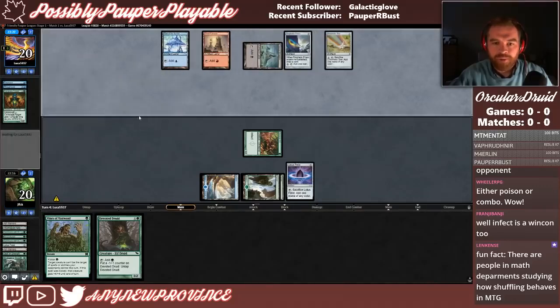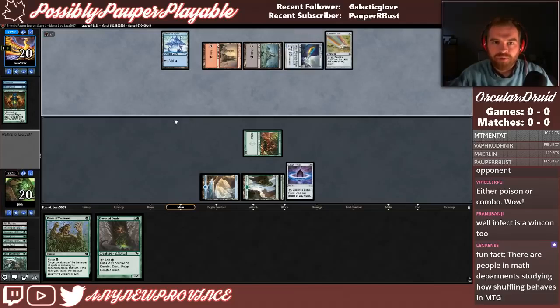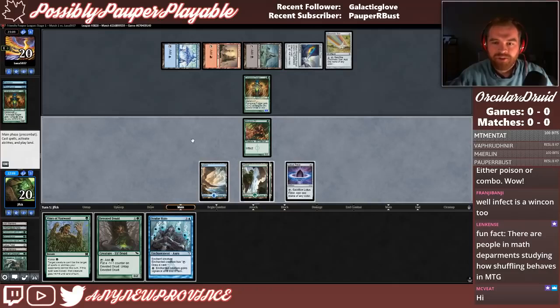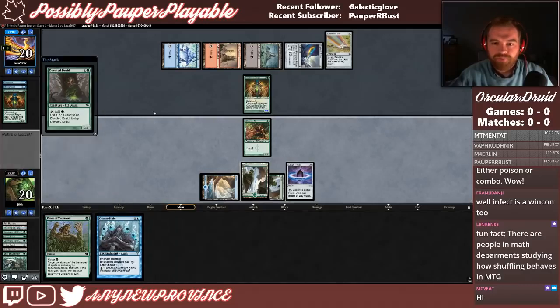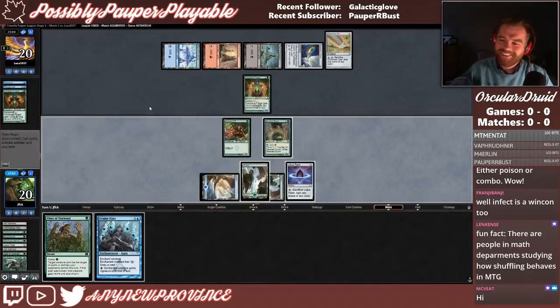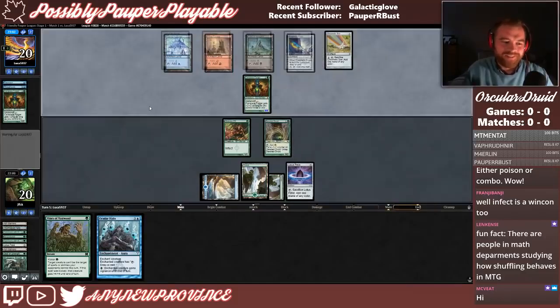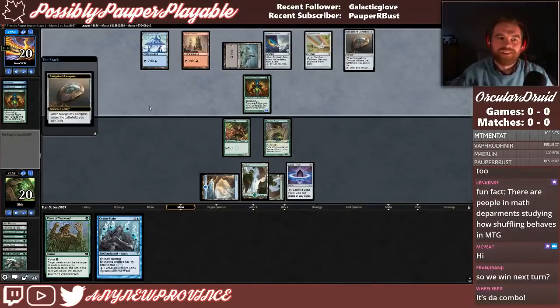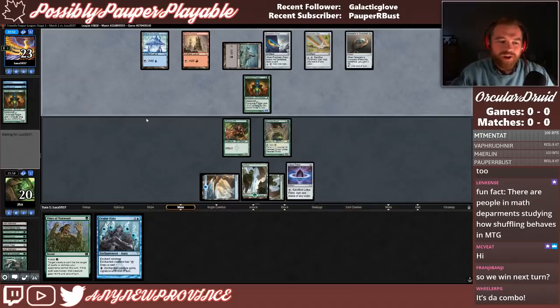Chromatic Star. If our opponent doesn't hit another creature, we might be okay. We're pretty low on cards. They got to Thought Cast. Just another Carapace Forger — sure. We draw Ocular Halo. Let's cast Devoted Druid and pass the turn with Vines backup. I wish we would have kept some of those pump spells. We don't necessarily win next turn, but we do get to draw a couple of cards.